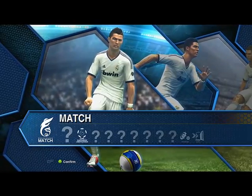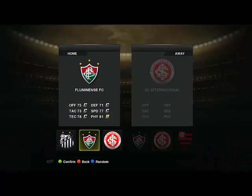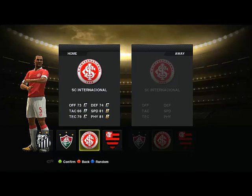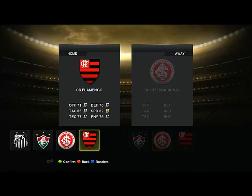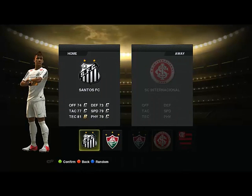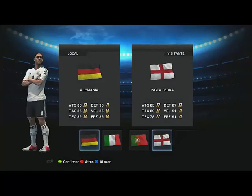Before we start you should remember that this video was recorded playing the demo version of PES 2013. There are just four club teams available in the game: Internacional, Flamengo, Fluminense and Santos. There are also four national teams to choose from: Italy, Portugal, Germany and England.